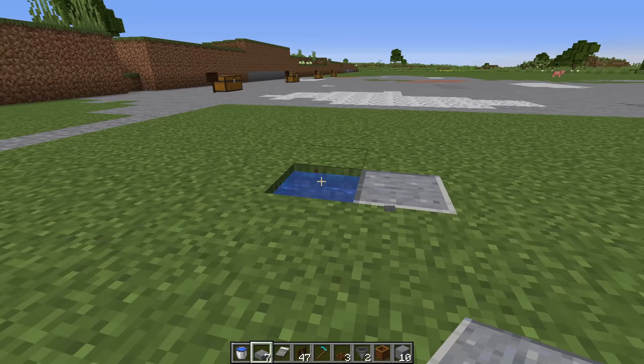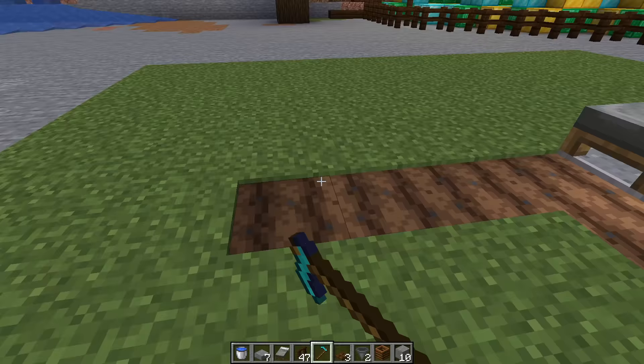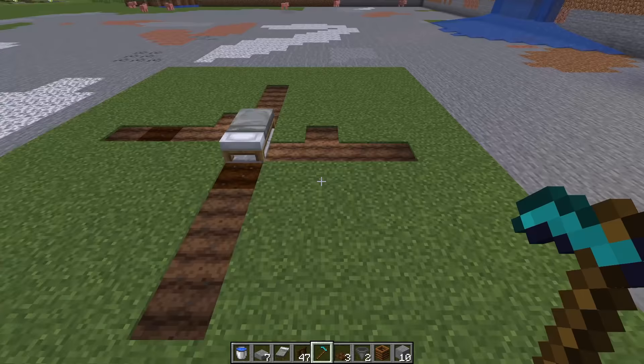Then you're going to place down your beds. From the side and the end of the bed, you're going to till out four blocks in each direction, and then fill that whole area in.